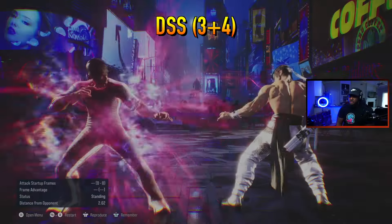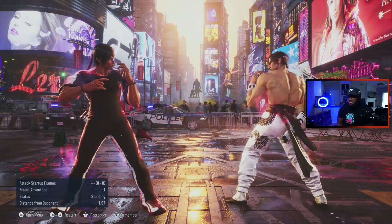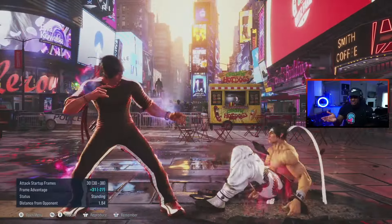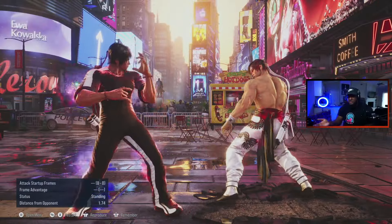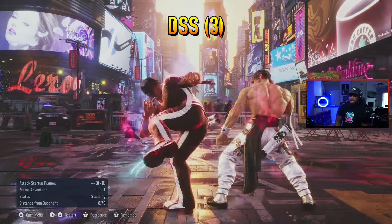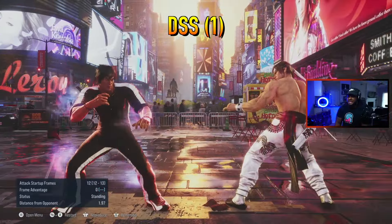We also have 3+4. Be careful because 3+4 can go into a 4 as well, but that's a high — somebody can duck and punish that, so be careful. For the high attacks out of Dragon Charge we have standing 3, standing 2, and standing 1.